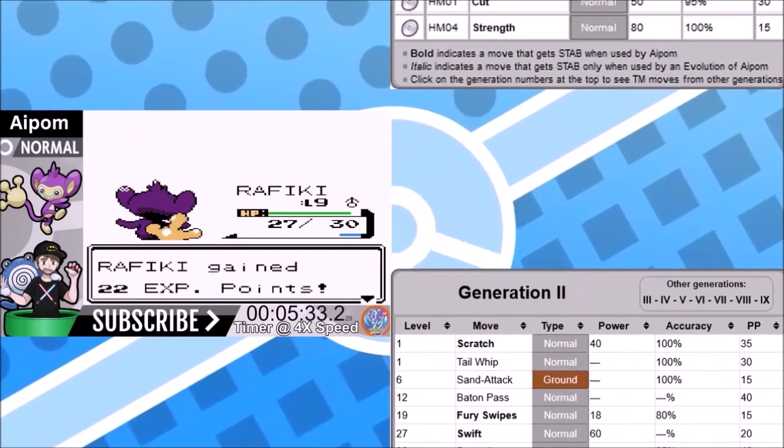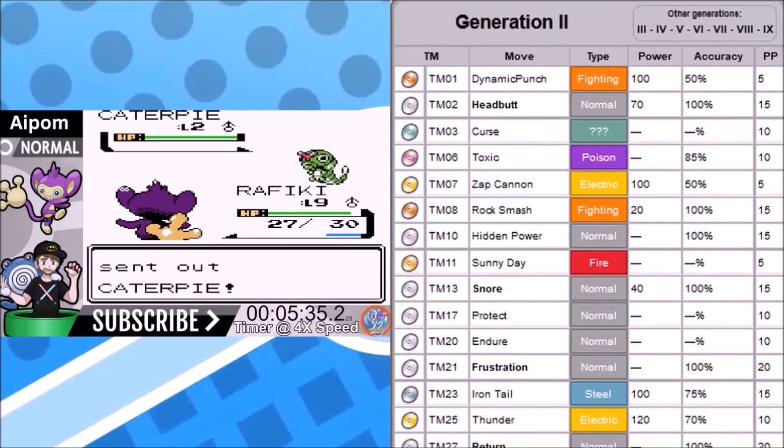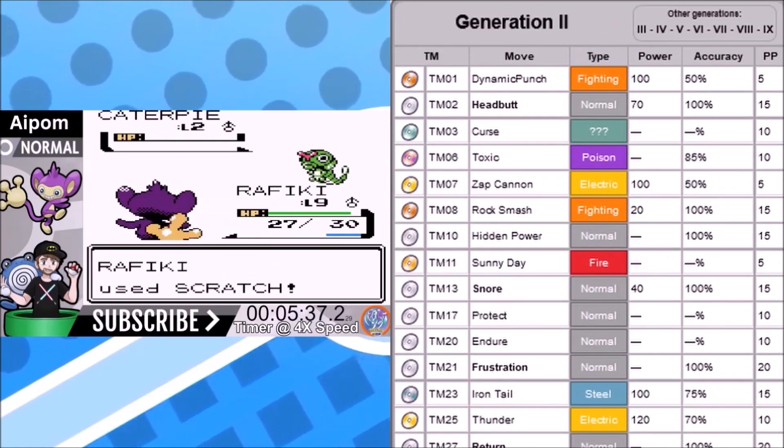We could not beat the game with the level-up moveset alone — well, we could, but it would be very difficult. So let's go over our broader TM moveset. Dynamic Punch is 100 base power, 50% accurate. It really only has usage in one battle; there's no consistent utility because it's not a consistent move, but it's good for one big boom at the end of the game.